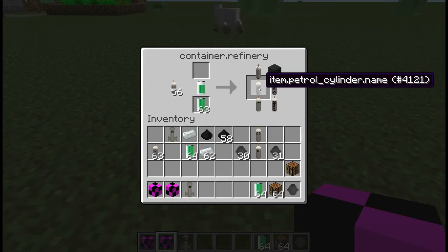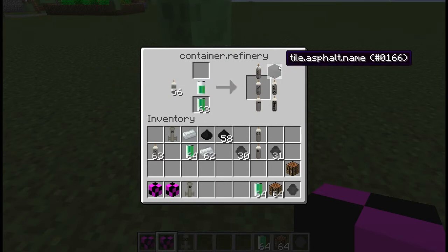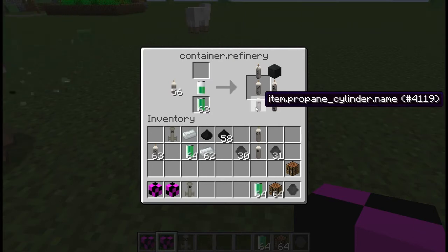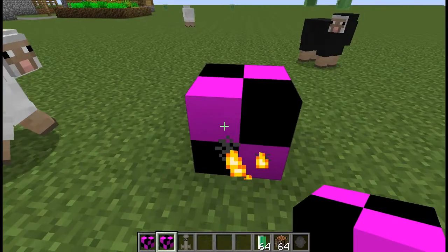From the refinery you get kerosene, petrol, propane, diesel, fuel oil, and asphalt. I don't think any of those are used for anything yet. The propane will be used to get propane gas — I did have that implemented but it wasn't working, so I'll see if I can fix that.